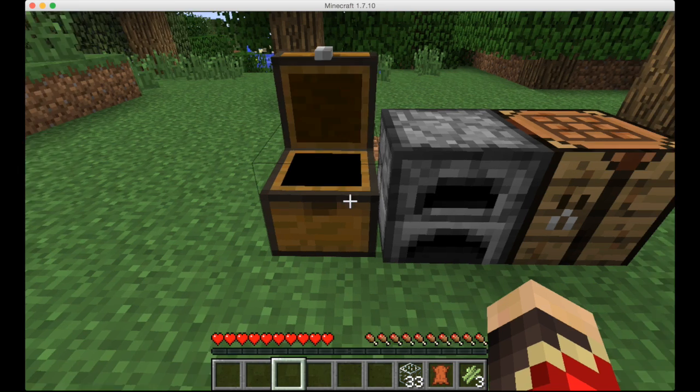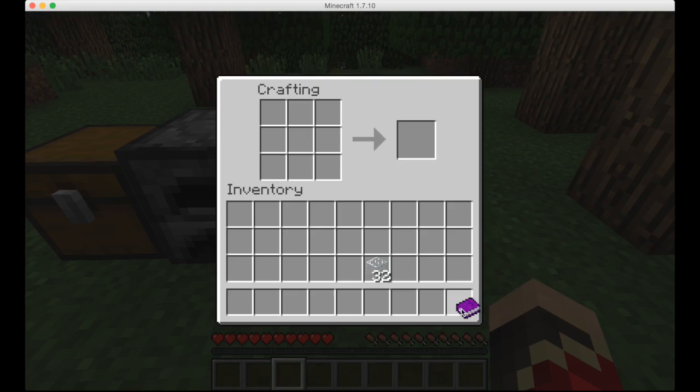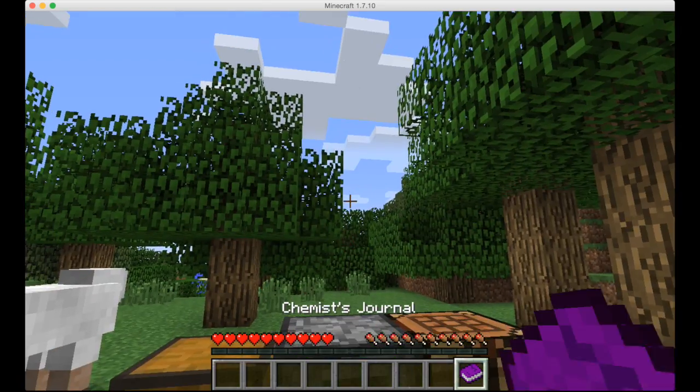Straight off the bat, get the first 3 items. Go like this with the sugarcane and this with the paper, then the leather right there, and you'll have a book. Then put it with a piece of glass, and you'll get a chemist's journal.